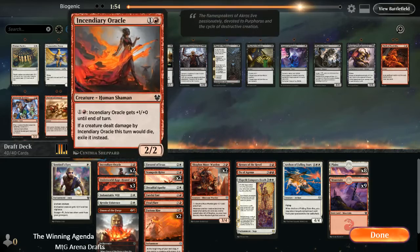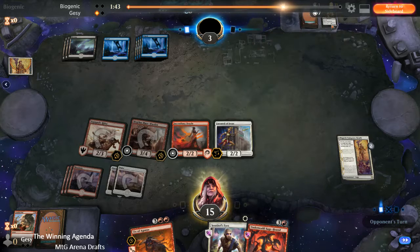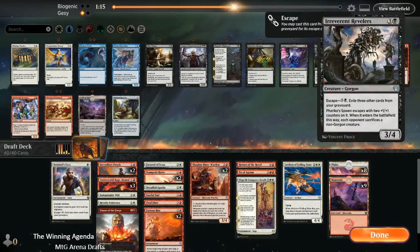We were successful in game one against our opponent Biogenic. They were playing a black-blue deck where they ended up milling themselves with things like Towering Wave Mystic, to get cards into the bin and then leverage Sleep of the Dead to tap down our creatures. We didn't see many creatures other than Underworld Rage Hound — the 3-cost 3/3 that escapes with counters — and the blue-black 2/1 that can mill your own library and then get +1/+1 and become unblockable.